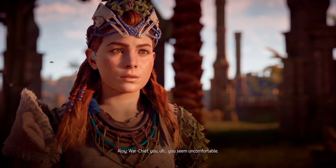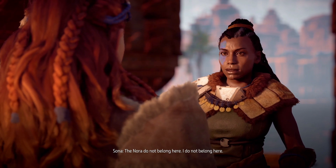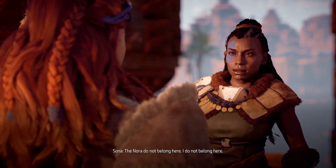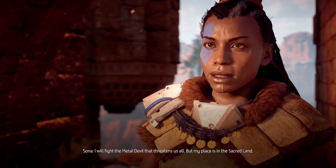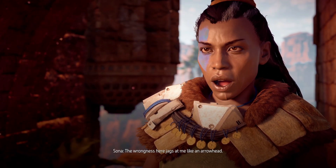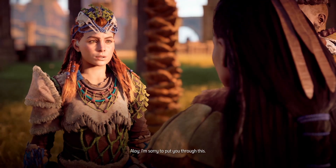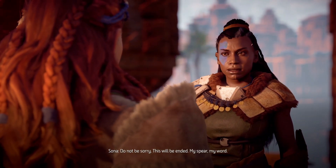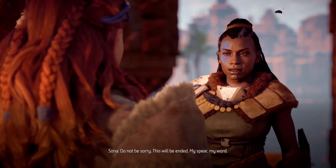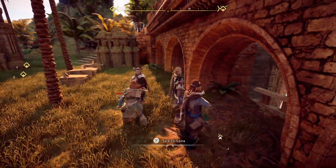War Chief — you seem uncomfortable. The Nora do not belong here — I do not belong here. I will fight the metal devil that threatens us all, but my place is in the Sacred Land. The wrongness here jags at me like an arrowhead. I'm sorry to put you through this. Do not be sorry — this will be ended. My spear, my word. Sona is the only one we can talk to.